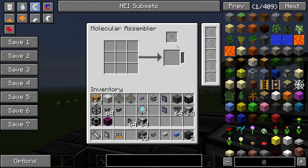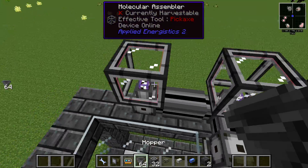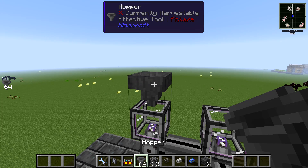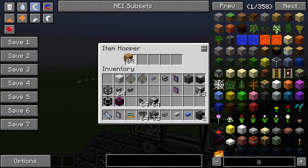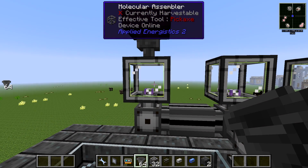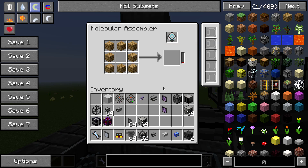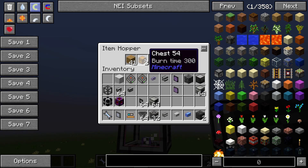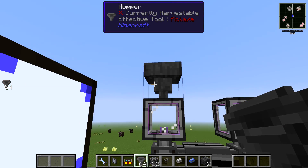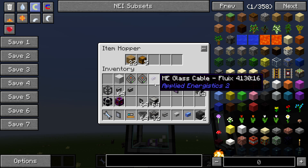Go back to your Molecular Assembler — the pattern matches. Now, can you put items directly in? No. You have to feed things in through a hopper or an import bus. If I go ahead and put 64 wood planks in via hopper, it made us a chest. It actually pushes the output back to the hopper.